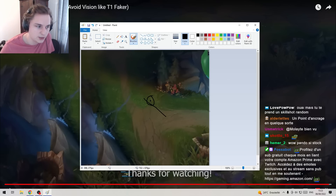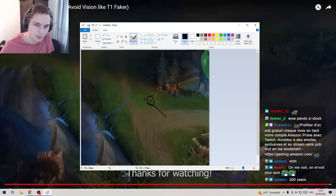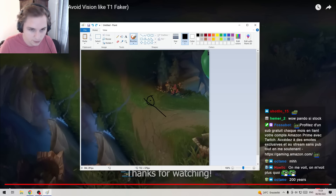It's important to also understand how the hitbox works. There's something to know about Vayne's Roulade, for example. If Vayne is there and the Roulade goes there, what will happen is that you will have two points to consider.